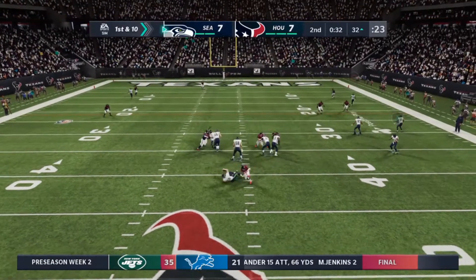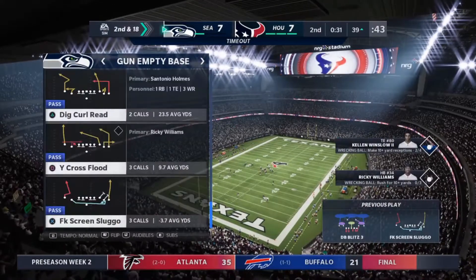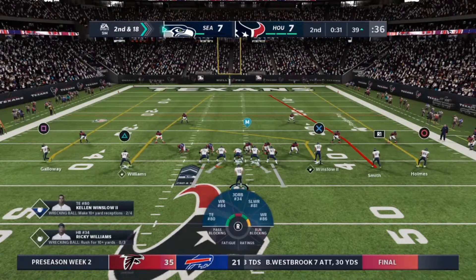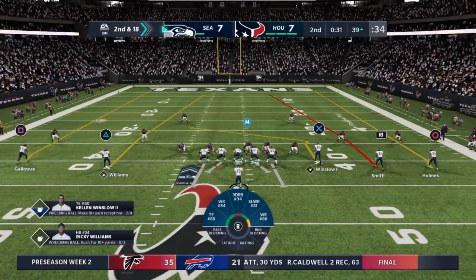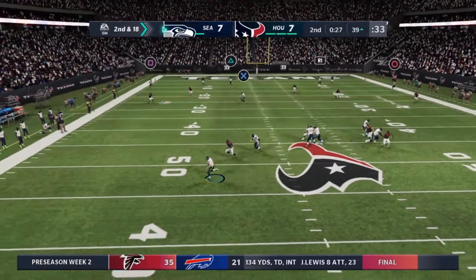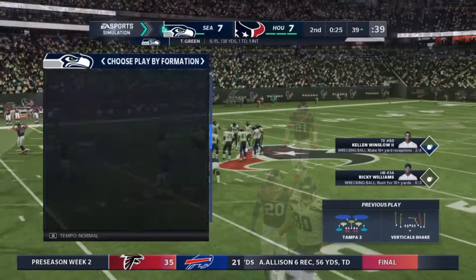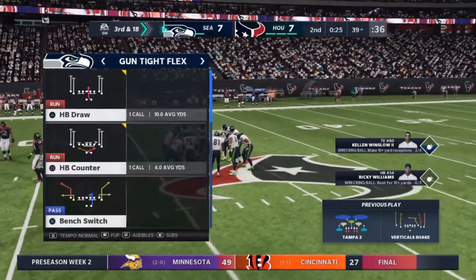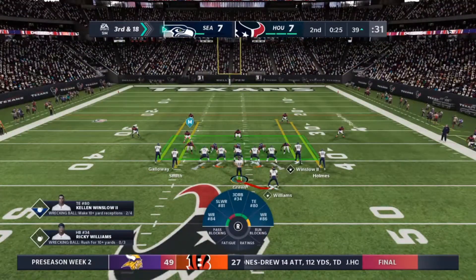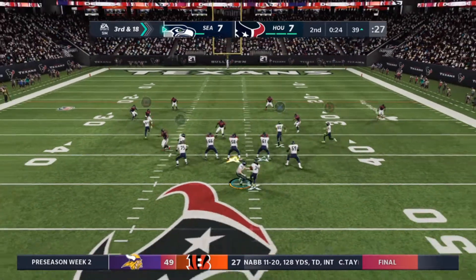They'll look to throw here on first down, and he's going to be taken down — pressure gets there back at the 39-yard line. The Seahawks call the second of their three timeouts with a little over 30 seconds to go in the first half. He steps away to his left, hit as he throws — incomplete. They did a nice job improvising there, extending the play, hoping someone would come open downfield, but they never did. That means they'll need to come up with something here on third down.